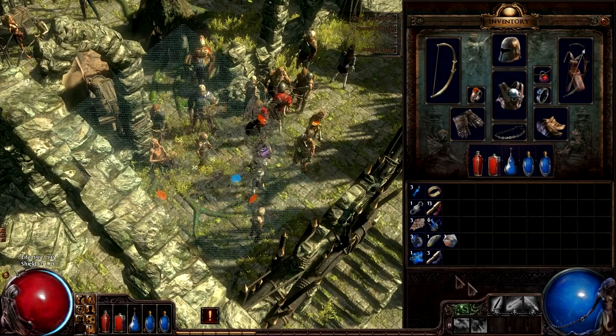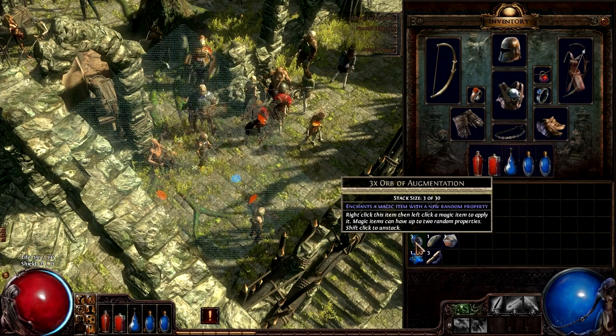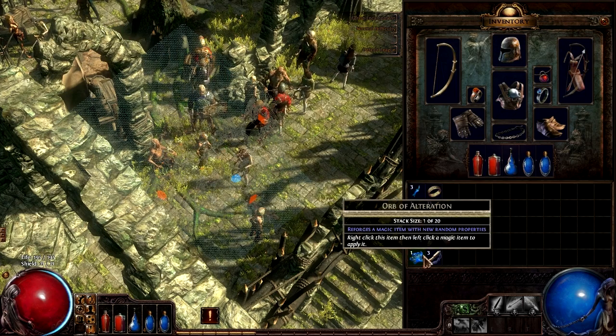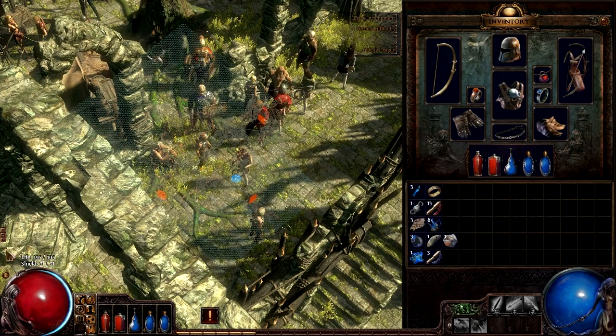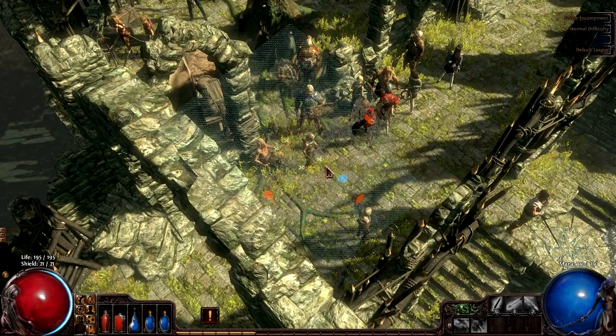Because the orb of augmentation — actually it is pretty good, adds a new random property to your equipment — they're not that rare, but I just don't wanna spend something before I know if I can get it. If I could just go out into the first area and find a bow that's better, I don't wanna buy it from a vendor. So we're gonna go ahead and end the episode here.